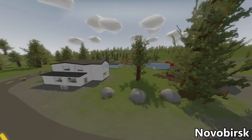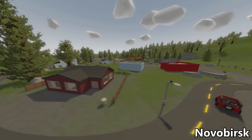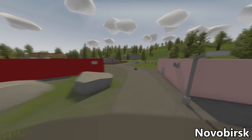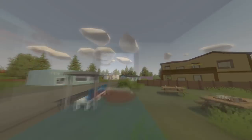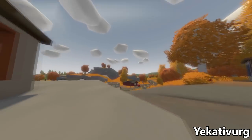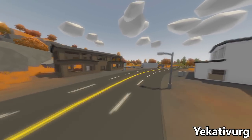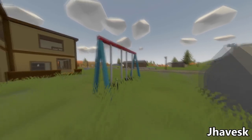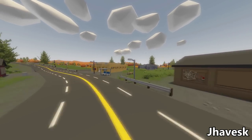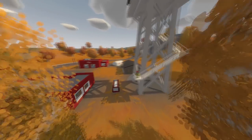Before we move on to the military locations, let's go over the three small towns on the Russia map. First we have Novobersk, which has basic city loot, civilian resources, and a key pharmacy. Next is Yakatburg, which has regular town loot and a police station. Finally, Yavik has all the regular city loot plus a grocer and a police station, which is important for food, water, and getting basic weapons before going into any biohazard location.